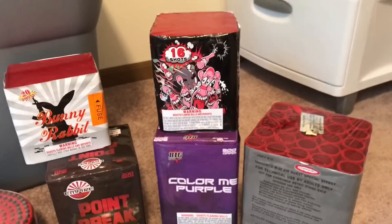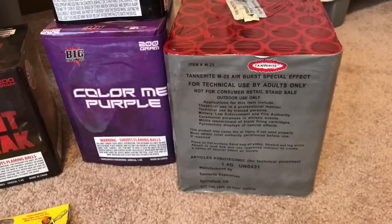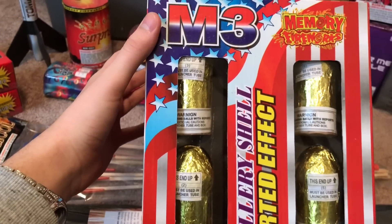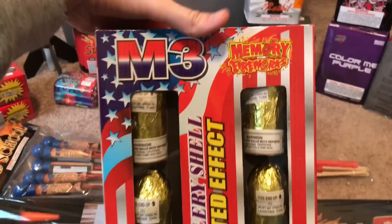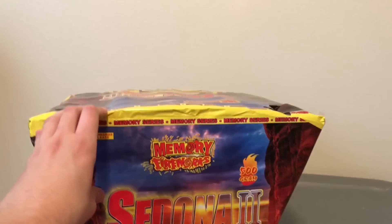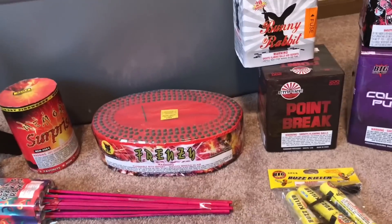We have Bunny Rabbit Point Break — in the shopping video I said I wasn't going to buy it, but the guy cut me a deal so I ended up getting it. These cakes are extra loud. We got a Tannerite cake, which is a really good one. We got the M3, which is their signature shell kit — it has a mine and then a starburst in the shell. Everyone likes these and they tend to sell out every year. And then there's Sedona 2, one of my favorite cakes — I do it every year on the Fourth.